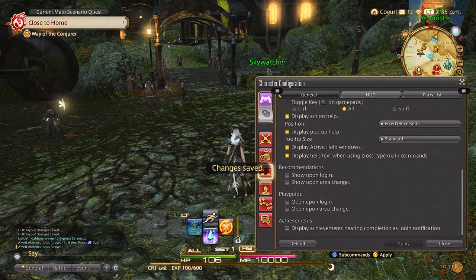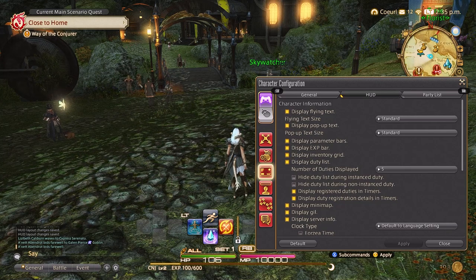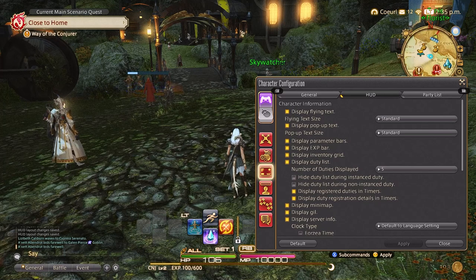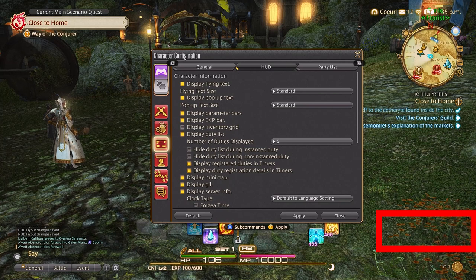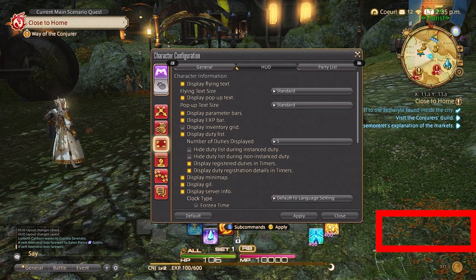Just make sure to hit apply whenever you're working in settings. Next, we're going to tab over to the HUD. There are many things you can adjust here to your play style, but I will keep it to a minimum and allow you to explore once you get the base understanding out of the way. I'm simply going to turn off the inventory grid as I don't feel like it's necessary to see it.